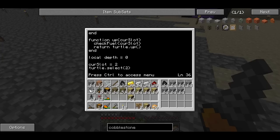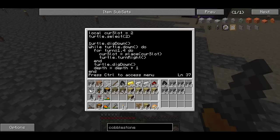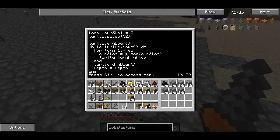That's all the functions we need. From there we record the depth, and it's going to start out at zero. The current slot should be set to two. So current slot is set to two, the turtle selects the second slot, then it's going to dig down and start a loop. Basically as long as the turtle can go down — so it'll try and make the turtle go down, and if it's able to go down, then it does some stuff in the loop; if it's not able to go down, it's going to go to the end of the loop. In that loop there are a couple things it does: one is that it turns around four times and tries to place a block — that's what this loop is for — and then it digs down and increments the depth variable.